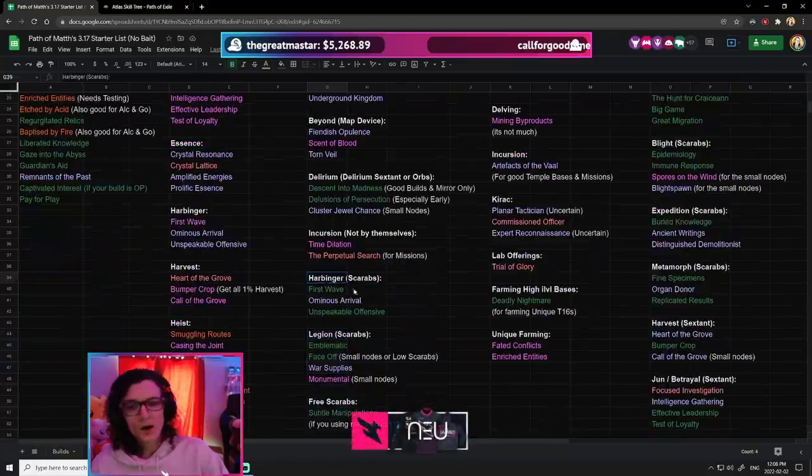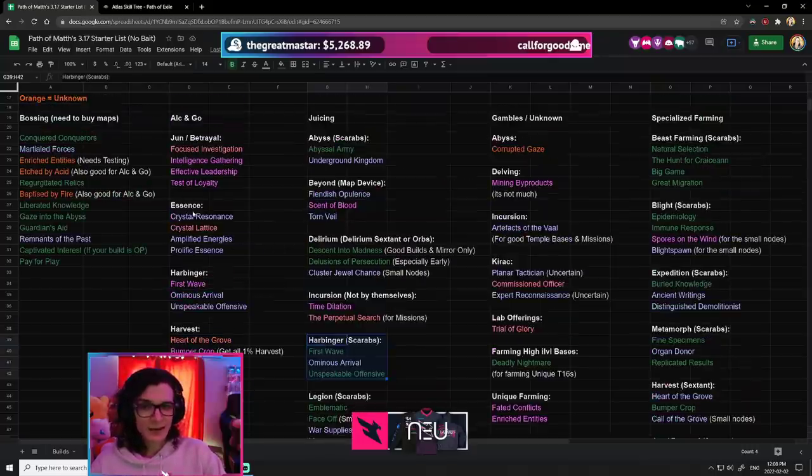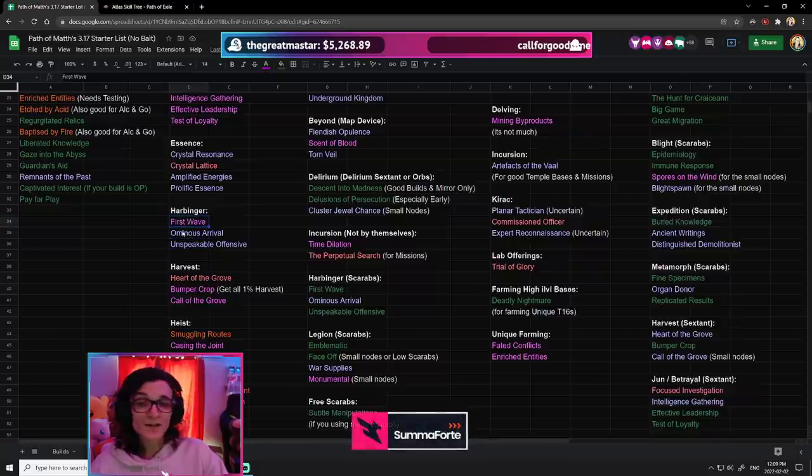In the Alkan Go category, Harbinger is not that hot — it's got a purple and two blues, so we're looking at about 5 Chaos per map as my estimation. That's not bad. 5 Chaos for every single map you run is okay.